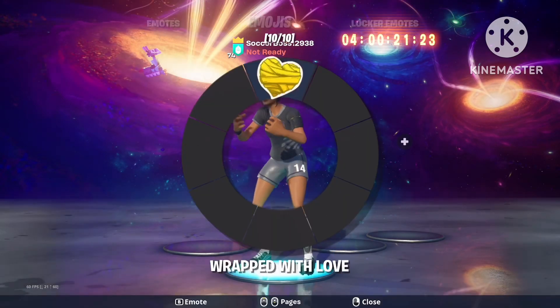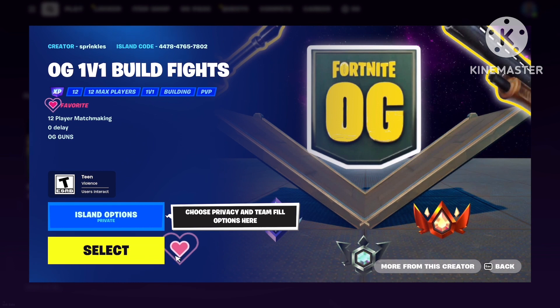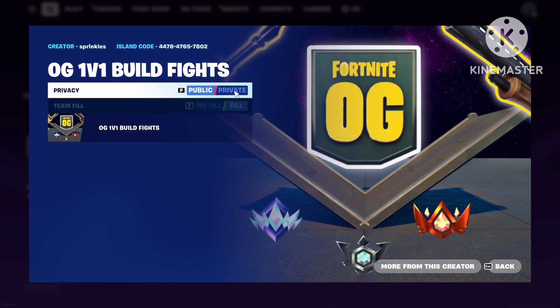I don't want to waste your time, so let's get straight into it. Today I'm showing you guys an XP map. Here's the code right here on screen: 4478-4765-7802. Push pause so you can see that code if you need to. It's OG 1v1 build fights, and I'm going to be showing you guys all the XP spots in this map.